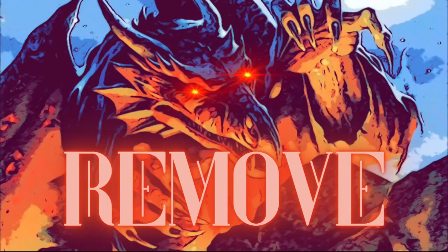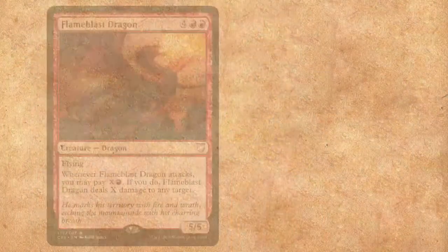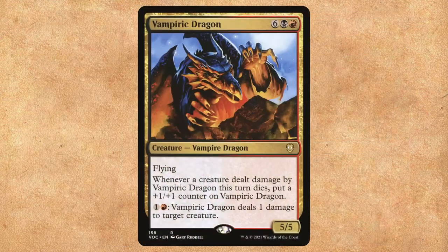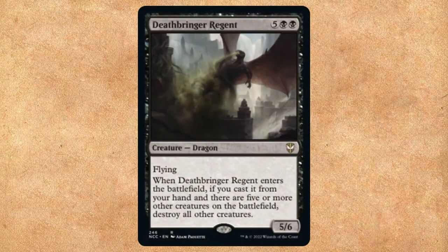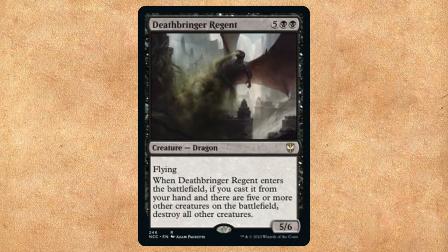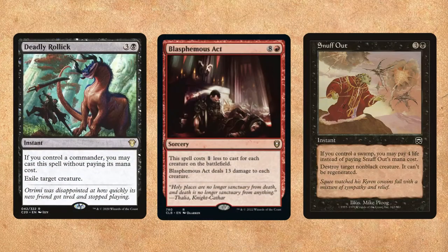We've got some other dragons that function as excellent removal, just like Balefire Dragon. First up, Flame Blast Dragon — this is fireball on a stick. When it attacks, you can pay X and a red and deal X damage to any target. Vampiric Dragon functions as great targeted removal, especially if we try to storm off but don't have Dragon Storm — we can just dump that mana into its activated ability. If we're getting overwhelmed by a token army, Deathbringer Regent works as Damnation on a stick: when it ETBs, destroy all other creatures if there are five or more on the battlefield. Of course, you should still run good single targeted removal and board wipes.